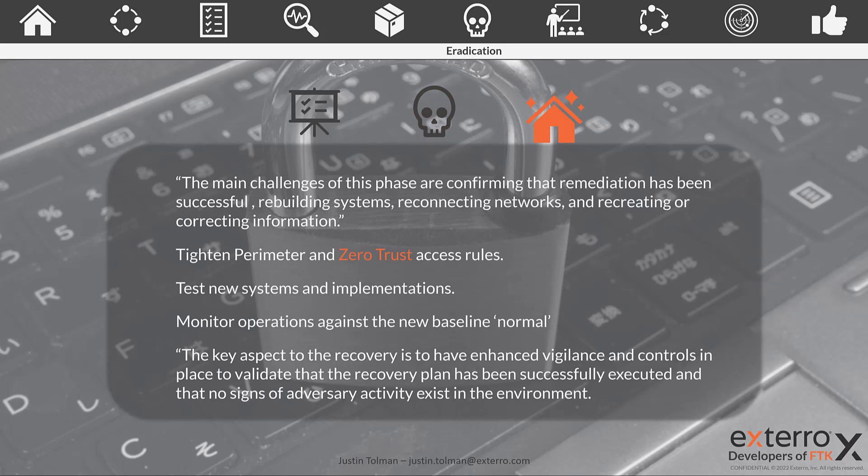Now that we've eradicated all the malicious code and have a clean house — how do we recover? The playbook mentions the main challenges of this phase are confirming that remediation has been successful. This comes back to patience: you need to be watching and monitoring your network against your baseline normal. Then we're going to adjust our policies, procedures, and technology — especially within the zero trust access rules — to protect that data. We should know at this point how the malicious actor gained access and can make adjustments to prevent this from happening again.